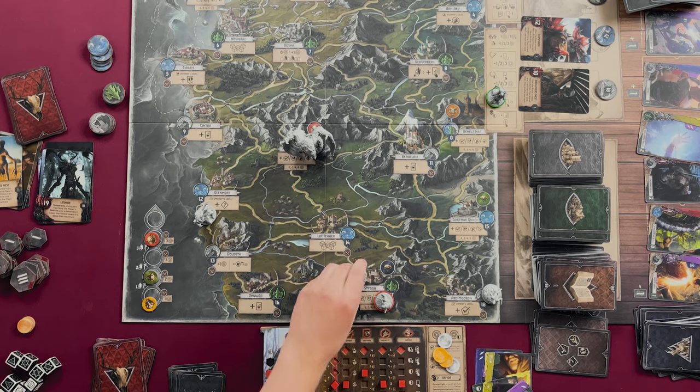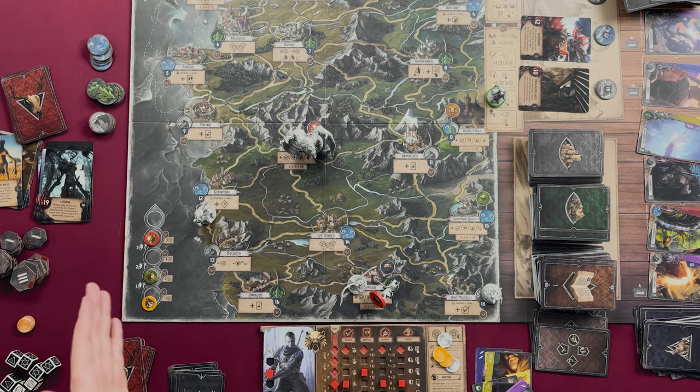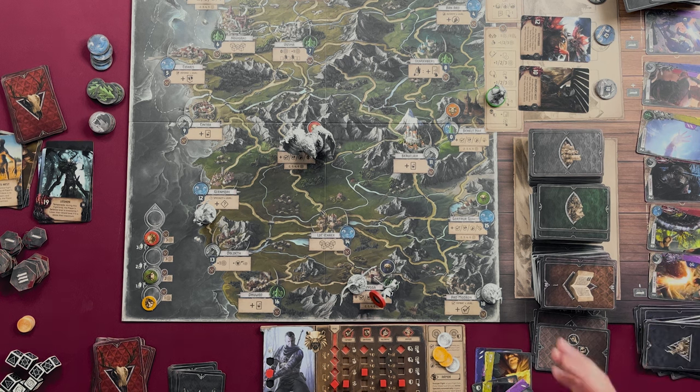If the monster defeats the player, the player gains a trail token for that monster if they don't already have one, receives a free zero-cost card from the buying area added to their discard pile, and during phase three draws only two cards instead of three.